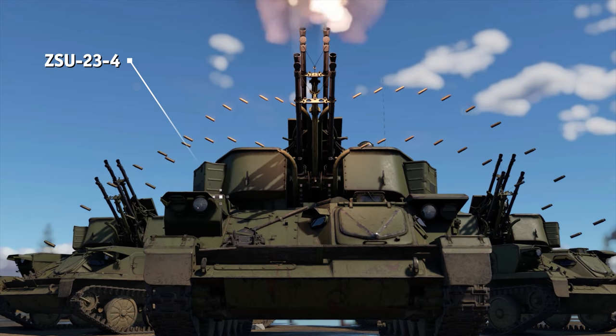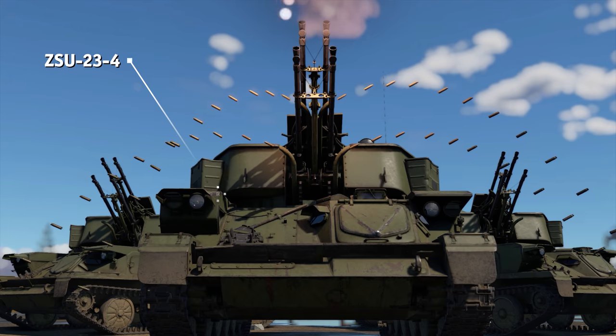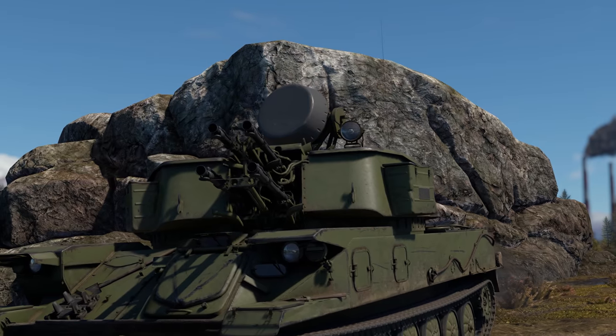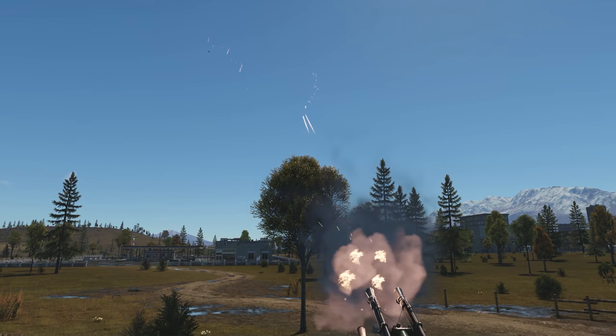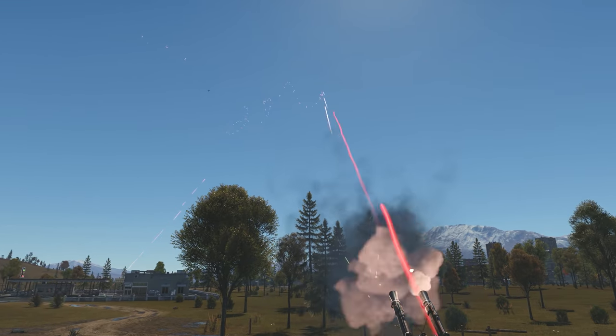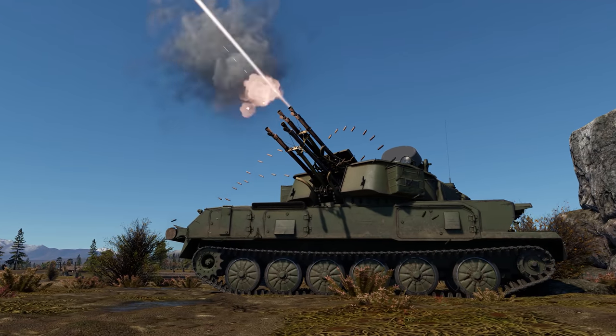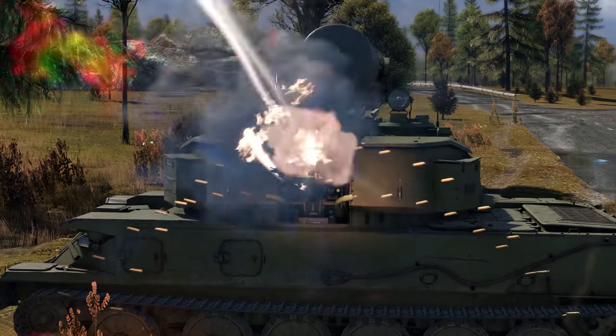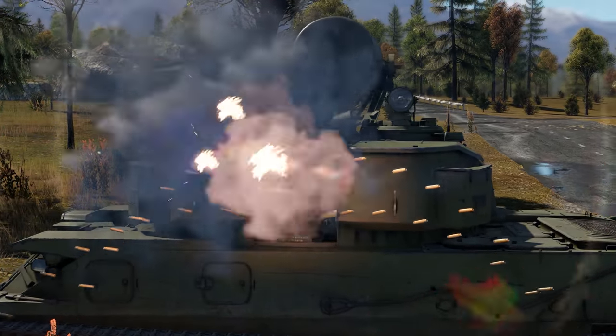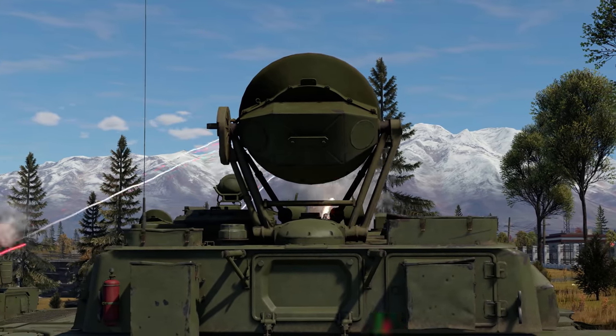Rank 6 gives us the legendary ZSU-23-4 Shilka, the first radar-guided SPAAG on the list. Thanks to its search and tracking radar and very fast turret traverse, you should be able to target and destroy even the fastest jets. And four 23 mm cannons simply delete helicopters from existence.